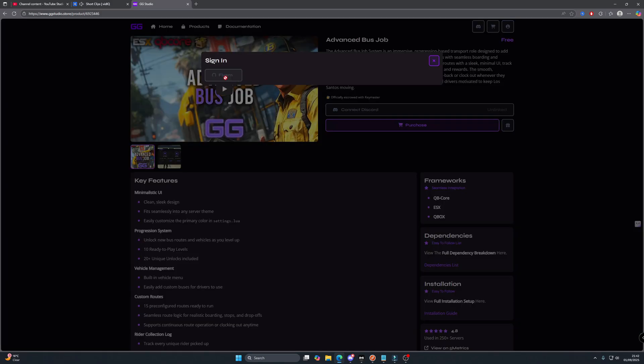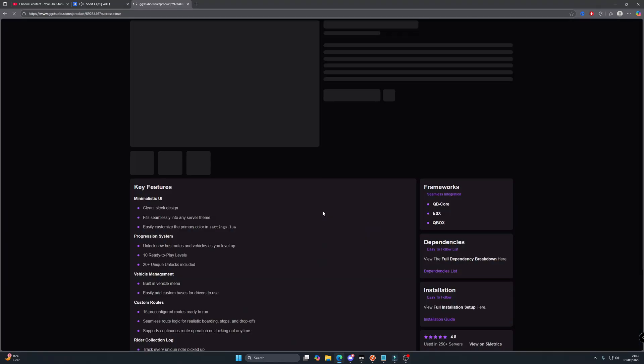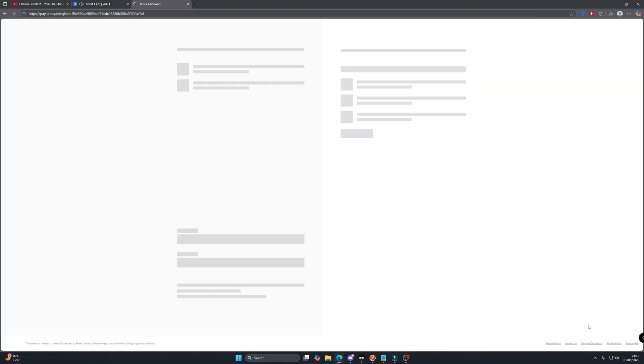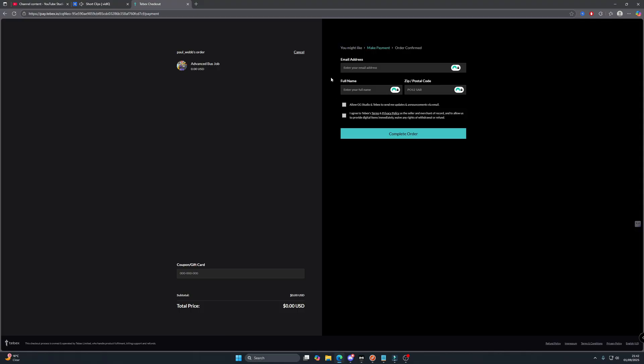If you go on purchase, we're going to sign in with FiveM. From here we're just going to authorise, then click on purchase, go to basket, go to checkout, continue to payment, fill out your details and then click on complete order.